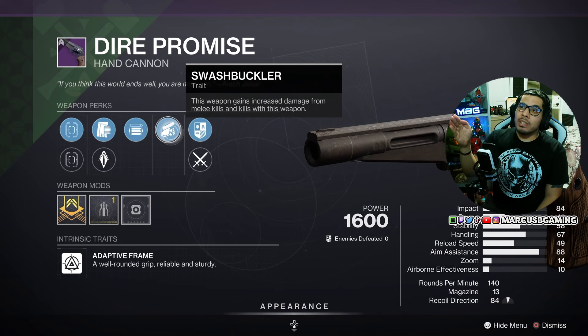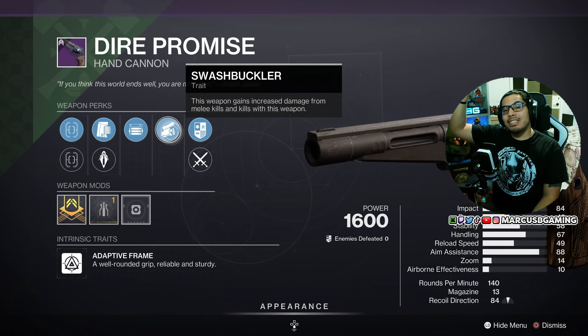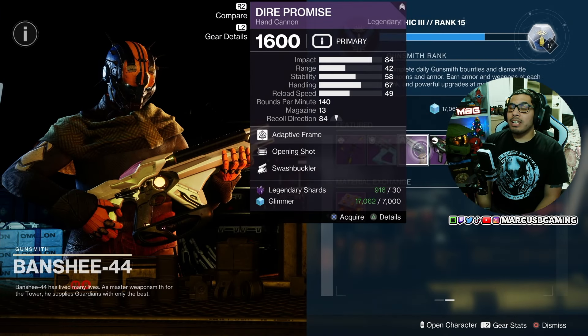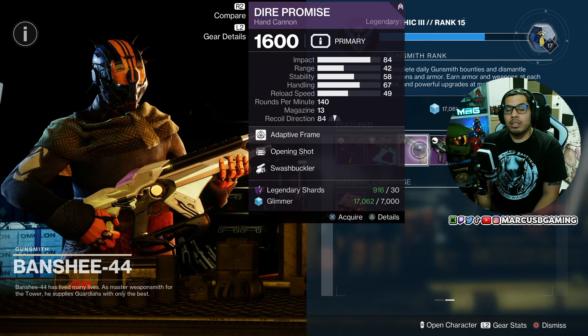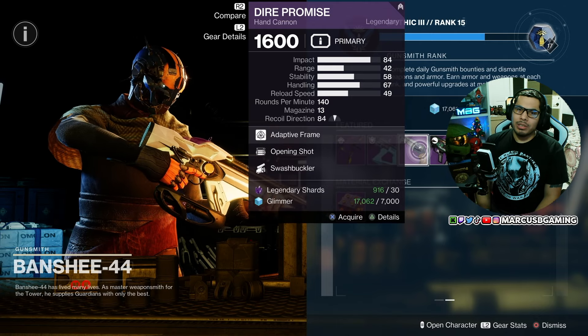It's going to be very sticky with the reticle. And Swashbuckler — you're going to stack extra damage up to five times for kills, and if you get a melee kill, you jump straight to times five damage. It comes with a Stability Masterwork, and more stability is always good in PvP. If you do not have a good kinetic hand cannon for PvP, that baby right there — go ahead and try it out and let me know how you feel about it.